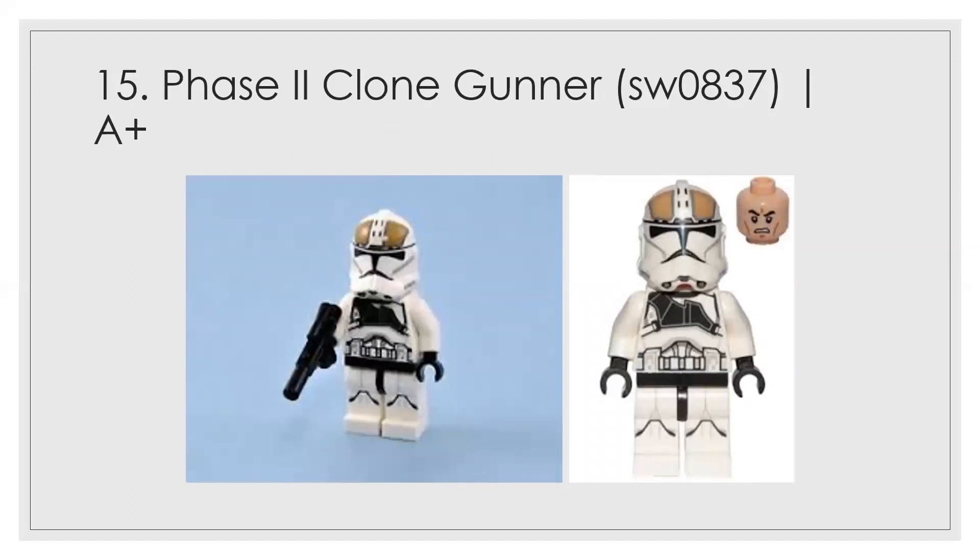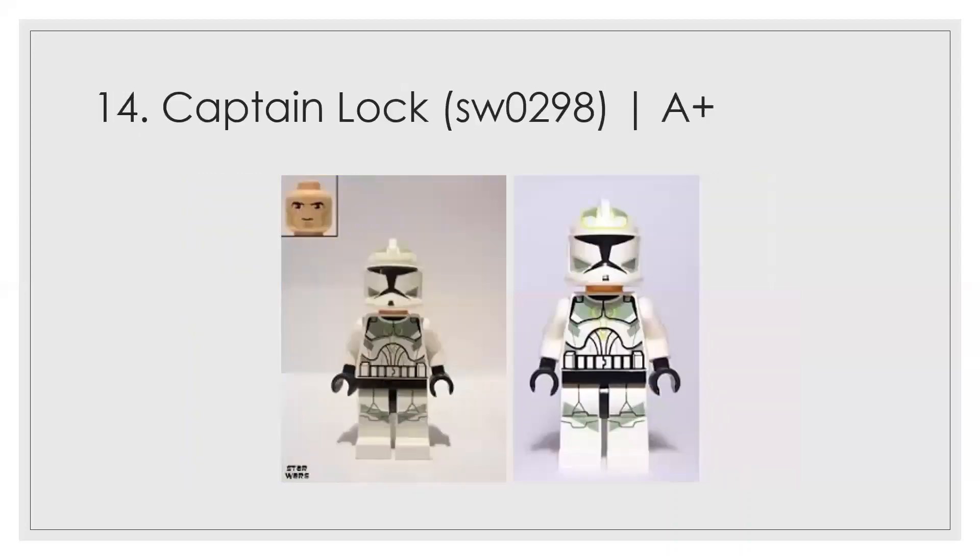At number 15 we have the Phase 2 clone gunner. There's a huge difference from the Phase 1 version — this one earns an A plus. He has a great chest and leg print, and the helmet prints are quite good too, though they borrowed a bit from the Phase 1. He could have ranked even higher. At number 14 — the horn battalion clone trooper, or unlock trooper — the insignias on this figure are amazing, also an A plus. He was one of the very early named clones.